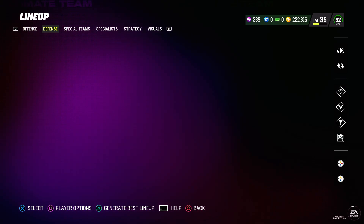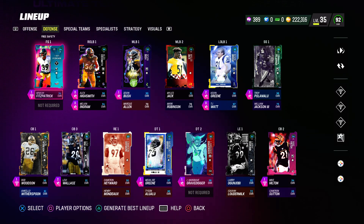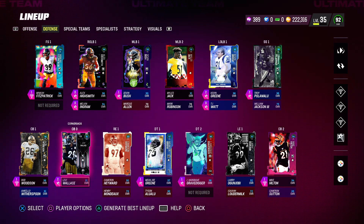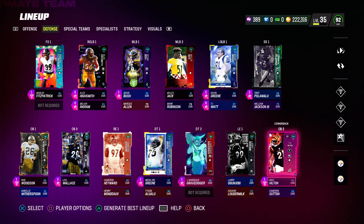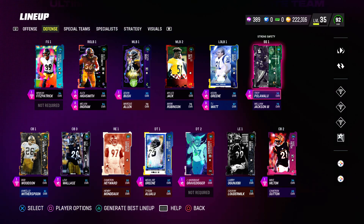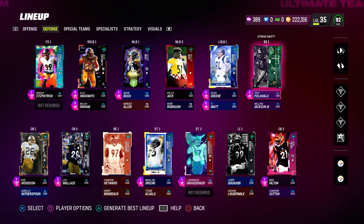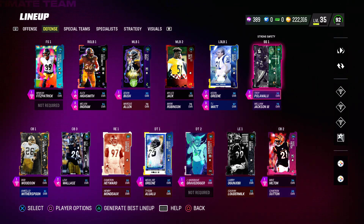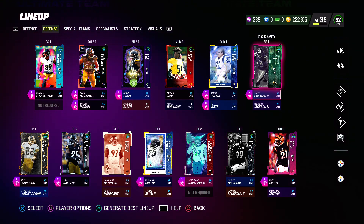Moving to defense, we have Minka Fitzpatrick with Pick Artist, Rod Woodson with Pick Artist, Levi Wallace with Pick Artist, and Mike Hilton with Pick Artist. It's very Pick Artist heavy. If you're wondering why I have no zone KOs or man KOs, I play current gen — or last gen, whatever you want to call it — on PS5.